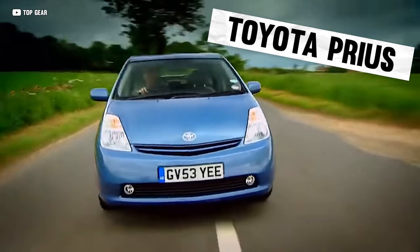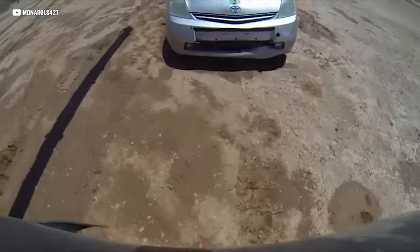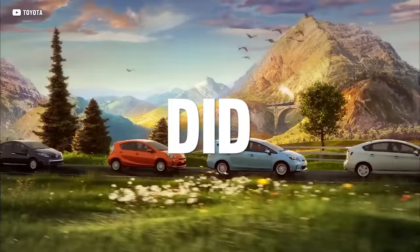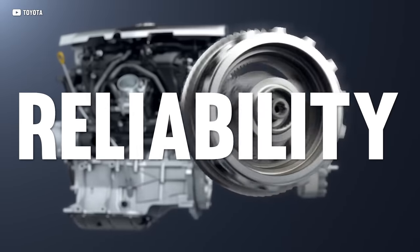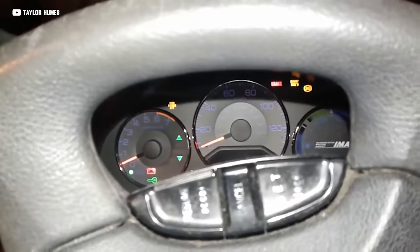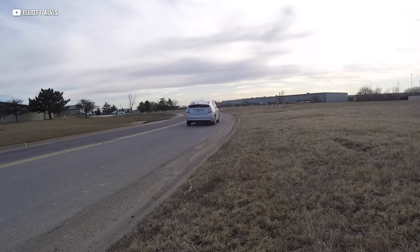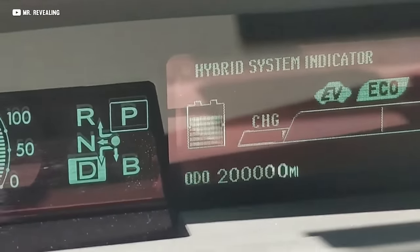The Toyota Prius may be the laughingstock of car enthusiasts, but it might be a little unjustified, because almost all Priuses land hundreds of thousands of miles before retiring. The Prius promised to shape the future of transportation, and it did. Toyota slapped in a reliable four-cylinder and paired it with a hybrid drive system built for both reliability and durability. Unlike other hybrids at the time, the Prius provided practicality too. While those other hybrids die out around the six-figure range, Priuses were built to last a lot longer — owners report passing 200 or even 300,000 miles, and then they get turned into Ubers and taxis.